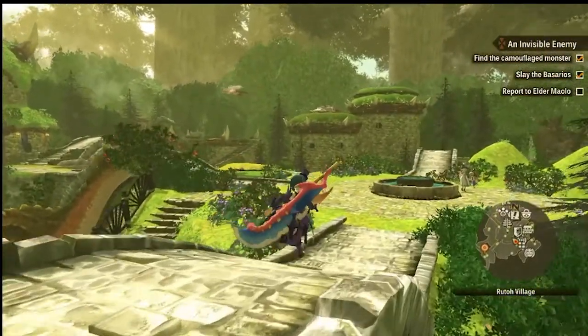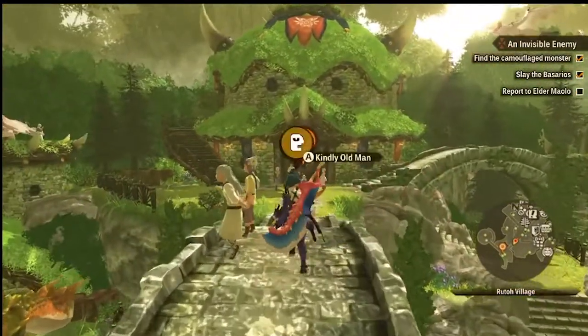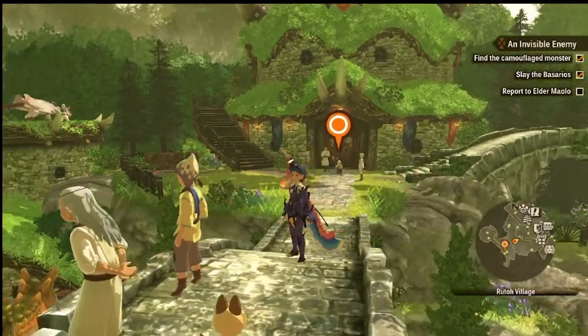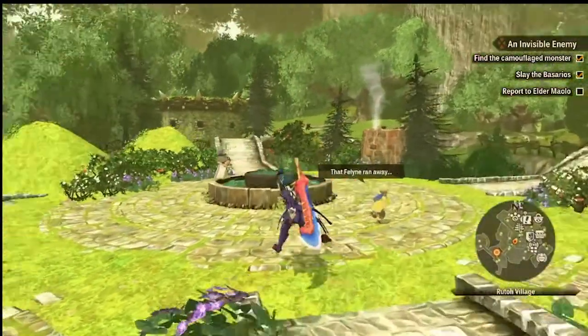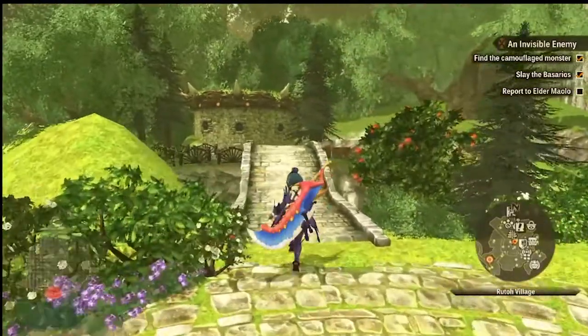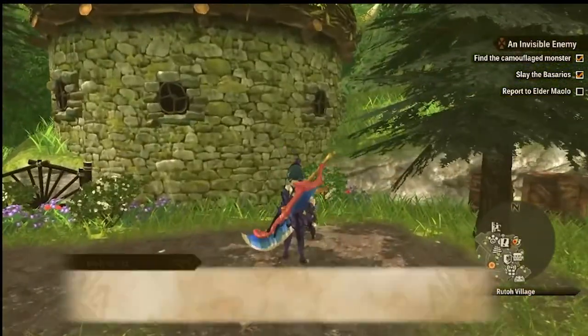This is actually a pretty easy thing to do, but you can look over it if you don't talk to the Mei Lynx. So the first thing I want you to do is go ahead and head over to the Mei Lynx Incorporated, which is the little cat that is in your hub area, whether you're in the first or second hub area.